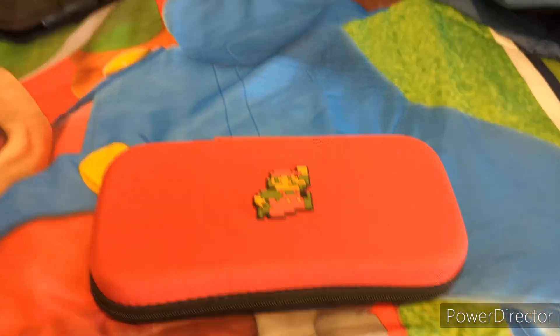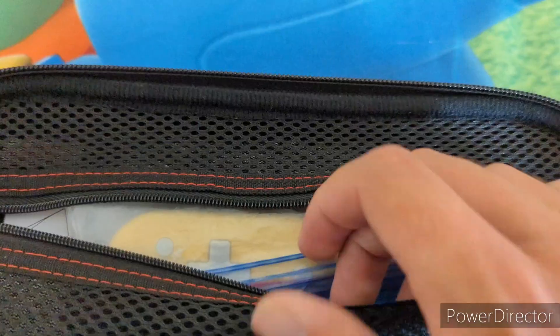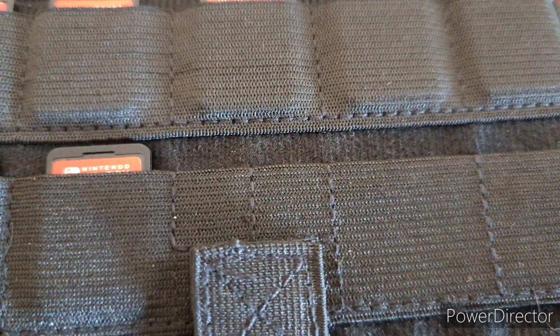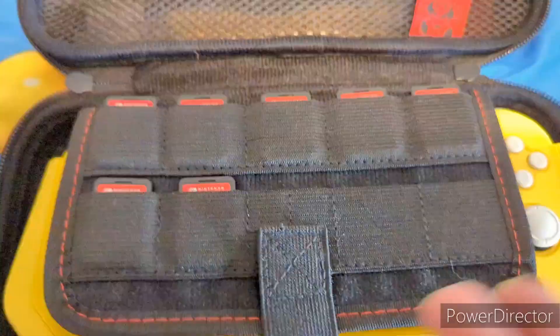Here's what the inside of the case looks like — bam. Perfect spot to put my 8-bit 2 flat controller and my Switch Lite. The best part is it has more sleeves for more Switch games, so I can easily put these two in here. My old Switch case could only hold 8, while this one can hold 10.